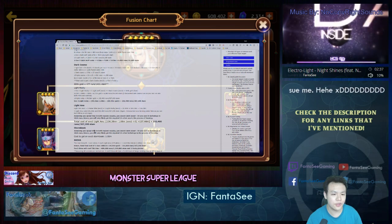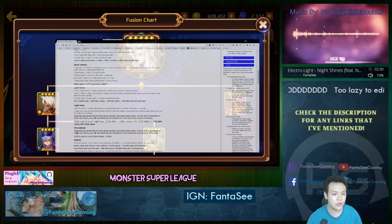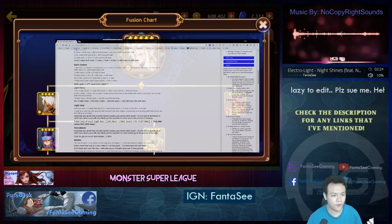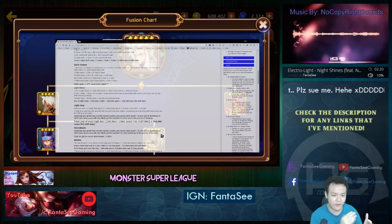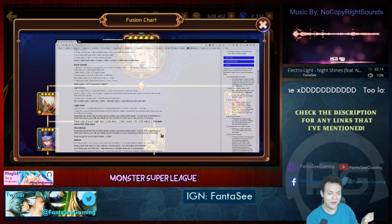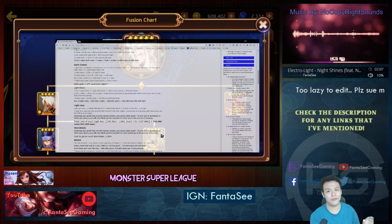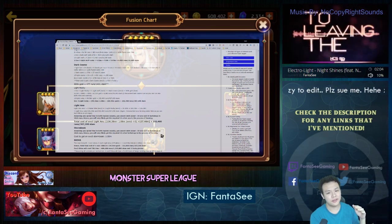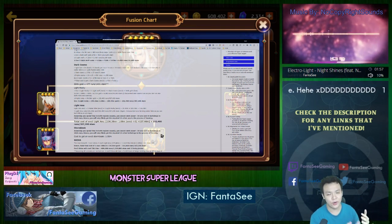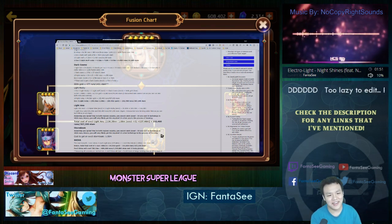Assuming you spend time in both regions equally, you'd catch about 30 Anu and 30 Bolt Wings in 107k and 102k runs, meaning you'll very likely get the required 15 Bolt Wings in the process of farming. He's giving that leeway — saying while you're farming everything else, you'll probably get the Bolt Wings. After spending 600k energy doing runs, you'd better get 30 Bolt Wings.